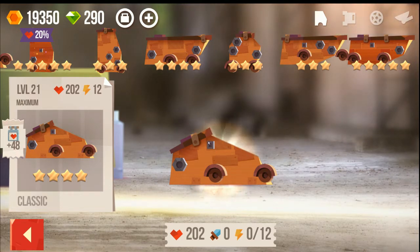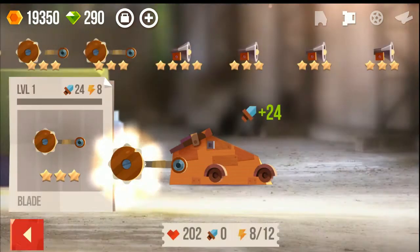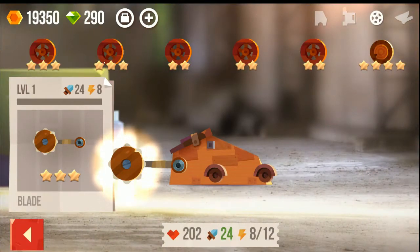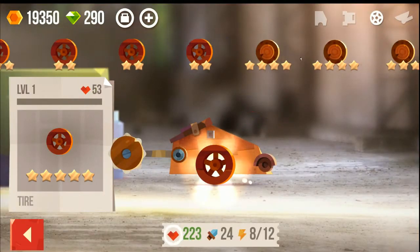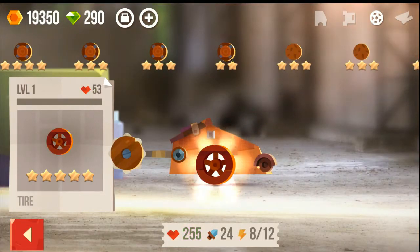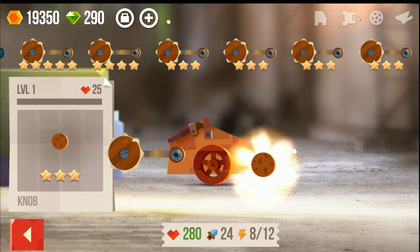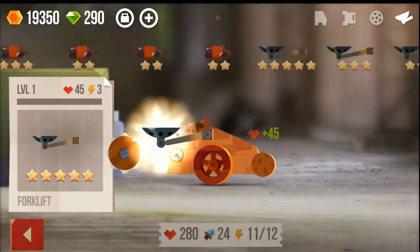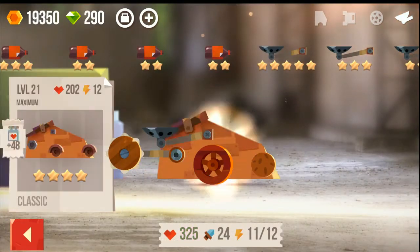You choose your car and assemble it. You can choose chainsaws, whatever you want on it. You can pick your wheels — like big wheels or small wheels. It's totally up to you how you want to play. Then you can add things like this, which will pull the other guy's car above you. So it basically depends on how you want to set up your build.